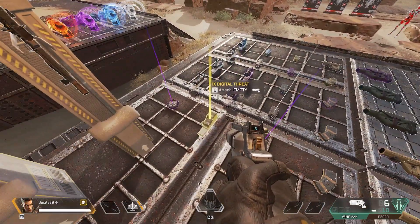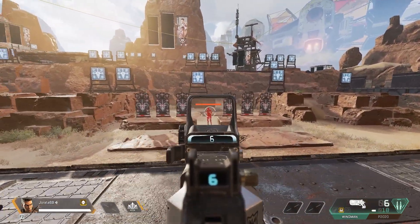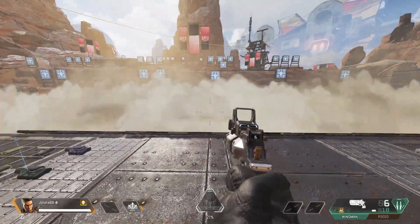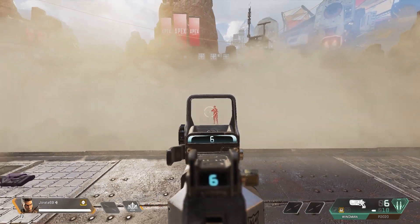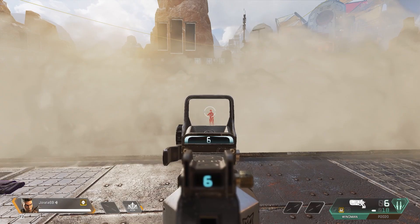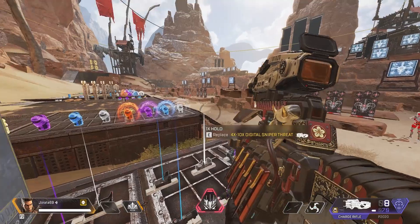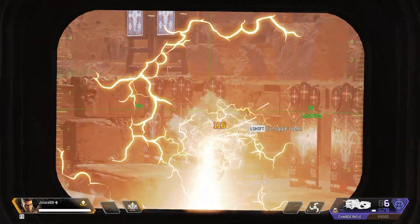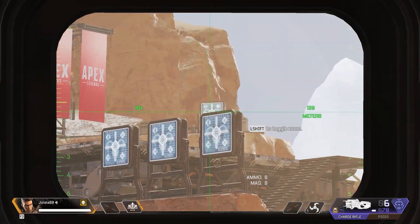Now let's talk about the two digital threats — in simplest terms, these are thermal scopes in Apex. When scoped in you can see enemies lit up as red, or whatever color your colorblind mode has them set to. These counter legends like Caustic and Bangalore, allowing you to see right through their gases. The main one you'll find is the 1x sight, which can only be used on pistols, SMGs, and shotguns — not ARs, LMGs, marksmans, or sniper rifles. There is a second one though, a 4-10x that's only for sniper rifles, and this one only spawns in care packages or on a gold sniper in your loot spot, so there's no way to guarantee it.